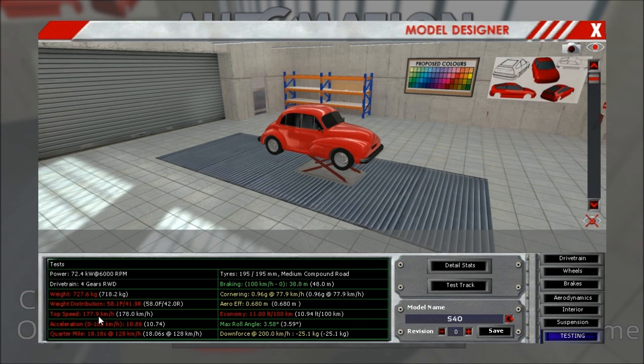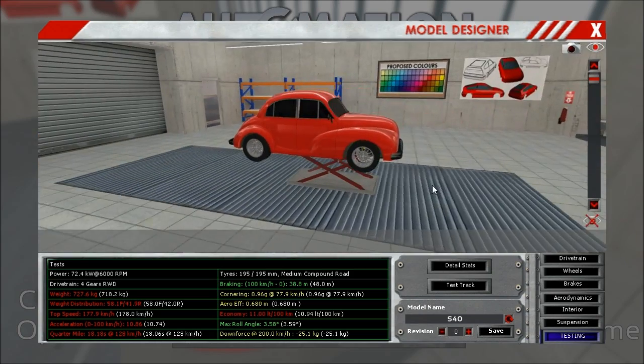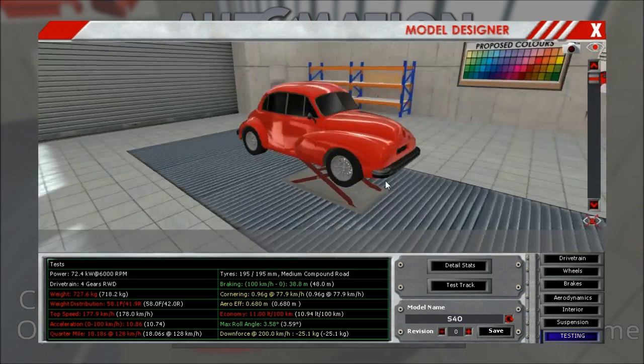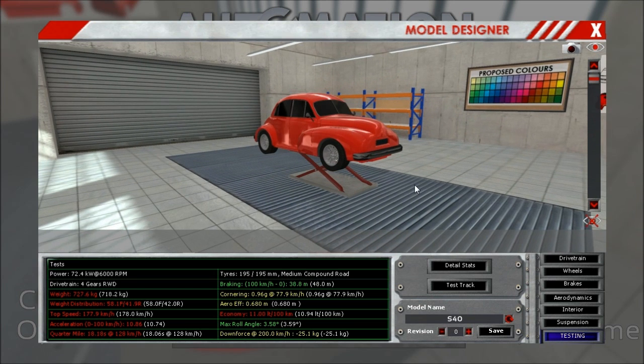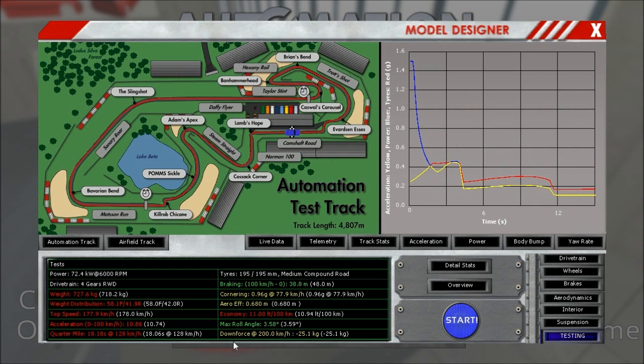We are having problems reaching 200 kilometers an hour because the car is not very aerodynamic. It has some nice rounded edges, but it has a very steeply sloped windscreen, and this flat front doesn't help either. Almost 11 seconds from 0 to 100 — not optimal. But let's go to the test track.